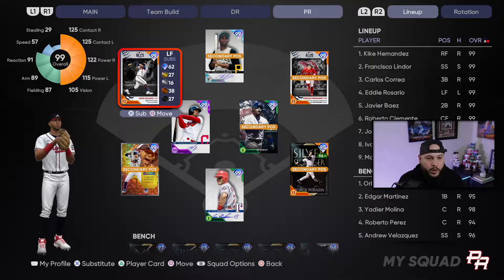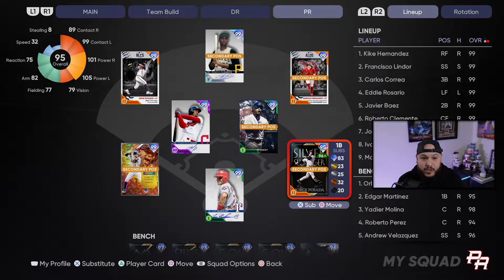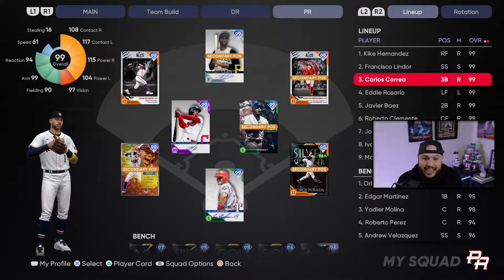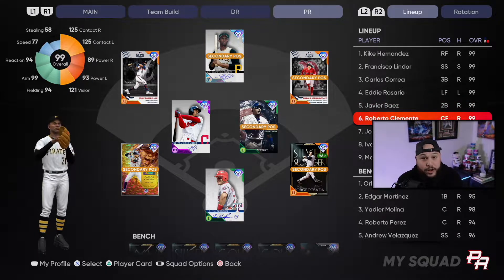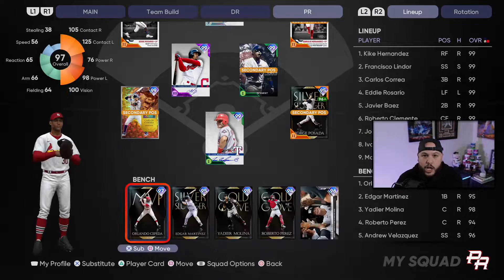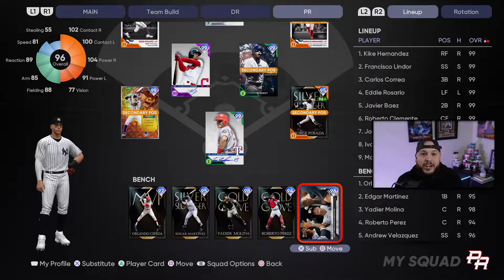Let's take a look at the lineup — all Team Puerto Rico. We got a lot of good players this year that we didn't have in the past. 99 Postseason Ed Rosario, 99 Postseason Kiké — they both showed up in the playoffs — and we got a 99 Correa this year. The lineup: Kiké leading off in right field, Francisco Lindor at shortstop hitting second, Carlos Correa 99 at third, Eddie Rosario in left field, Javi Baez at second, then Roberto Clemente — my first time playing with this parallel-five Roberto Clemente, very excited. Then Posada at first, and Punch Rodriguez. Looking at our bench: Orlando Peruchín Cepeda, Edgar Martinez, Javier Molina, Roberto, and we added Andrew Velasquez because his parents are from Puerto Rico and we needed a lefty bat.